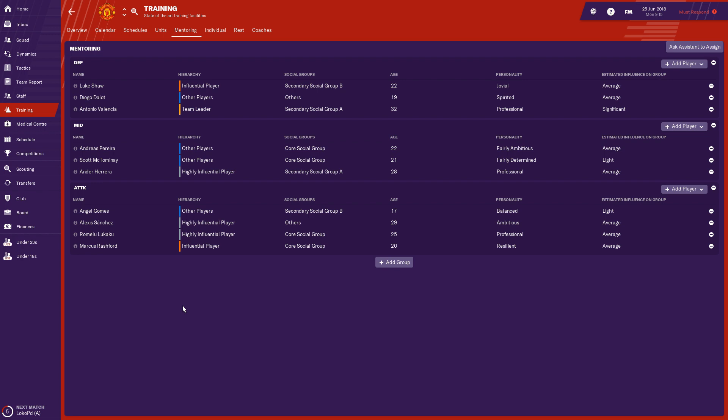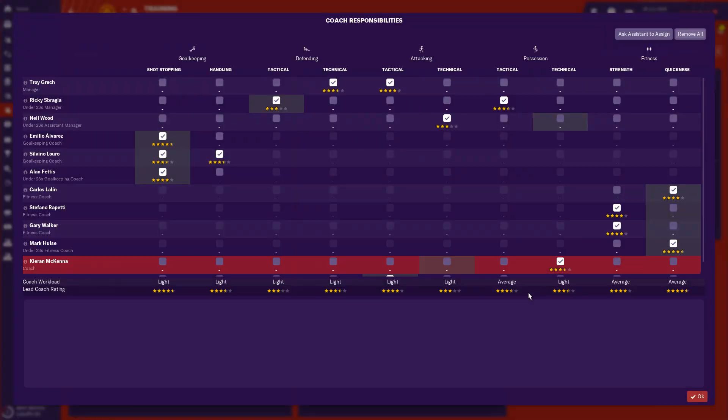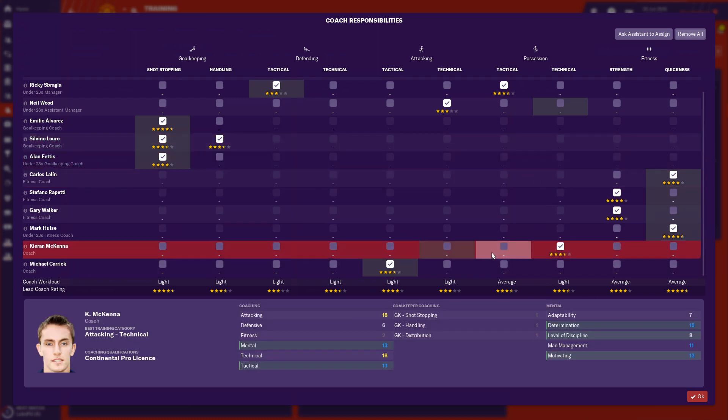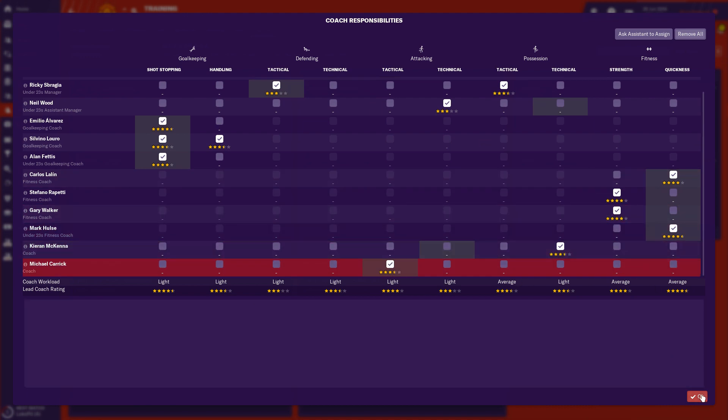Don't move too many players up, because if they're training with the senior squad you've got to watch the coaches' overall workload. To keep your star rating and keep your players happy, you need to make sure the workload on your individual coaches is set to light as possible — light to average. If you move your whole squad to the first team, this is going to increase the workload for your coaches, which won't be as effective. Just keep an eye on that — two to three of your best players is enough.